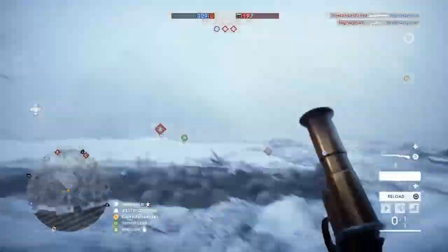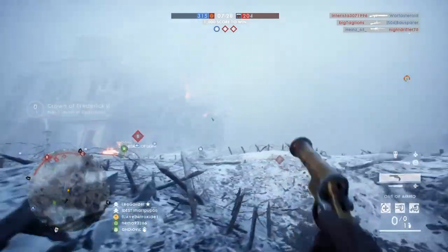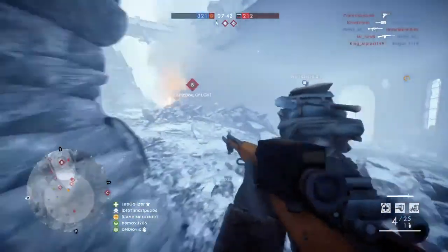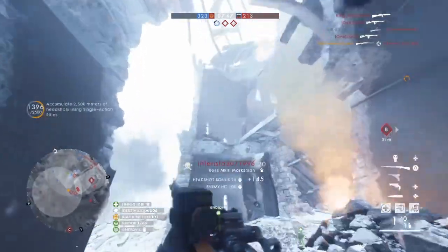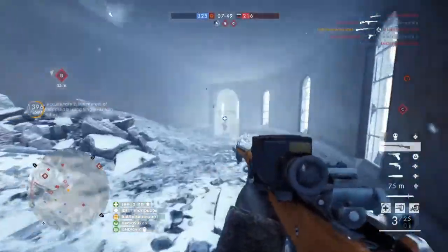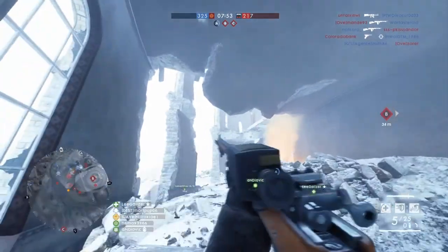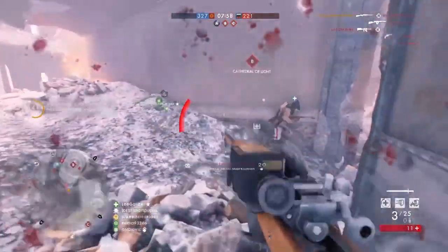Fifth tip: the importance of flare guns. Flare guns are one of the most underrated abilities you can have in Battlefield — you can only get them as a scout class. A lot of people use them but don't use them in the most effective way. I've seen people pop them in the middle of nowhere, which is just a waste of a flare. If you're attacking a flag, you want to pop one up front and one at the back, or one left and one right, so they don't cross over each other — it creates a bigger radius.